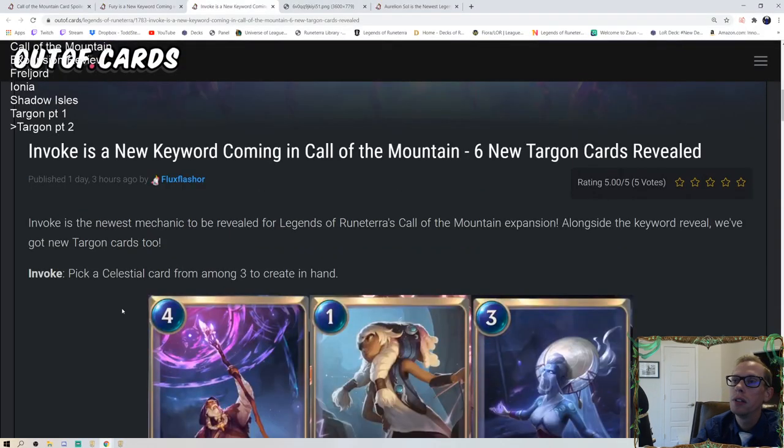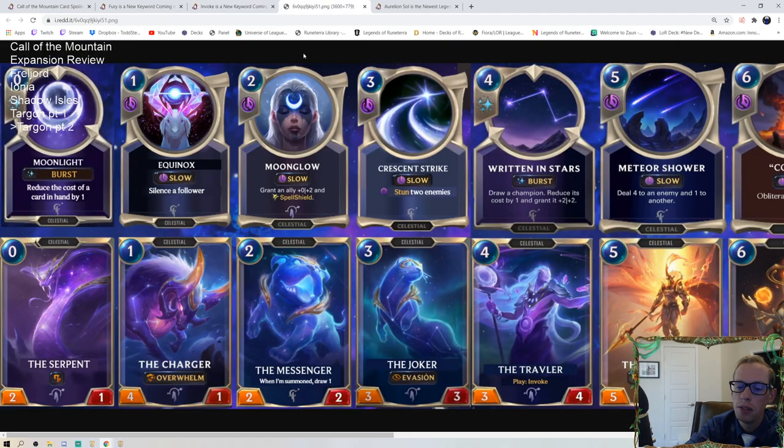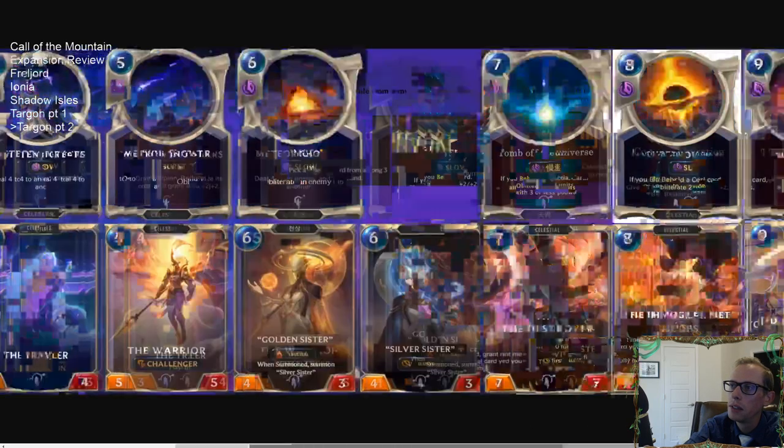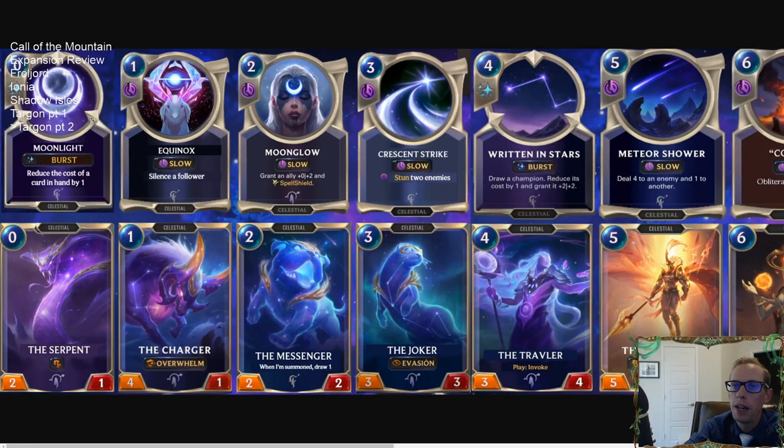How Invoke works: three random Celestial cards will pop up on screen and you pick one to draw. Some had restrictions like 'costs three or less' or 'costs four, five, or six.' For each mana cost from zero to ten, there is one spell and one unit — so you're choosing from a curated pool. This is much more powerful than just drawing a card, because you get the choice and selection.